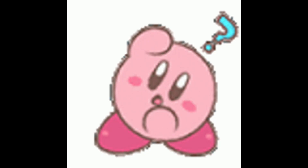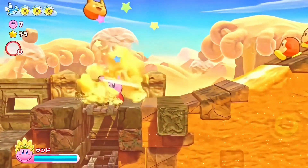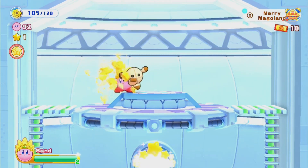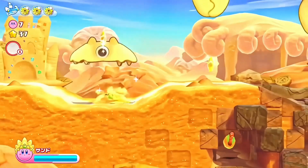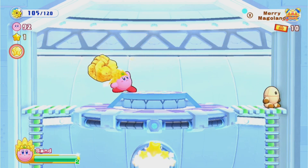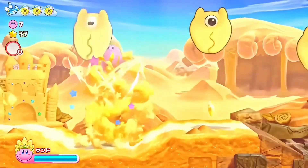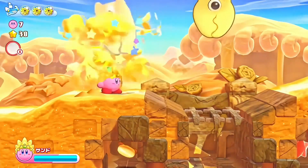I've only made space for one ability in S tier. That's right — the newest ability is also the best. Sand is taking my number one spot. I didn't expect Sand to be that great at first when I was watching the trailers but wow was I so wrong. It is so versatile, combining moves from several different copy abilities, and its combo and damage potential is easily the best in the game. It has many other attacks such as the sand hammer and the sand castle, all of which are fast and powerful. Sand is easily my go-to for boss fights and is in my opinion the best ability in the game.